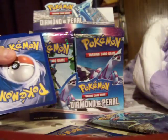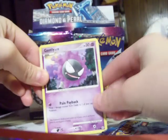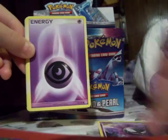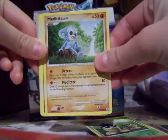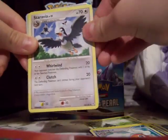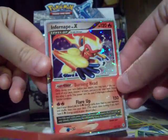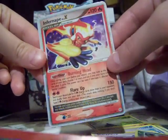Let's do the holo test — it's probably another holo. I did a little test thing again, and it's the Level X of the box. So we have Ghastly, Psychic Energy, Seedot, Meditite, Magnemite — that rhymed — Bidoof, Starly, Staravia, Torterra Reverse, and an Infernape Level X. I was hoping for one of the other two, but that's okay. That's a cool card. Pretty sweet.